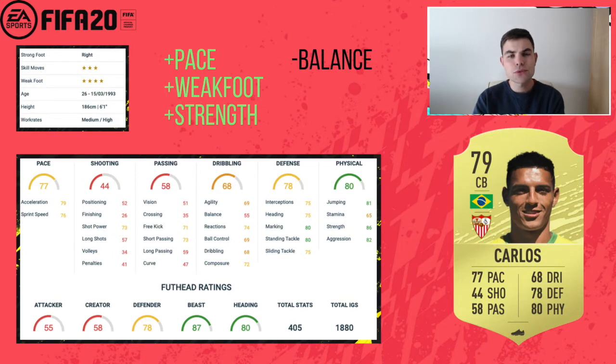Up next I have a defensive option that I think will be really popular, especially for the hybrid links this card offers. Carlos looks to be very good — he's got pace, four-star weak foot which is always great on a center back, and excellent strength at 86. The downsides are passing — especially long passing — and balance is quite poor. But for the stats that matter on a center back, he's very strong: six foot one, medium-high work rates. A great cheap beast.